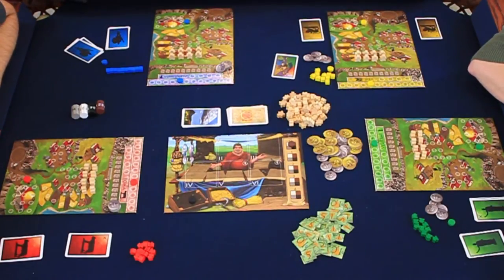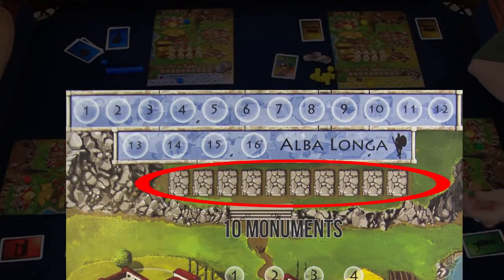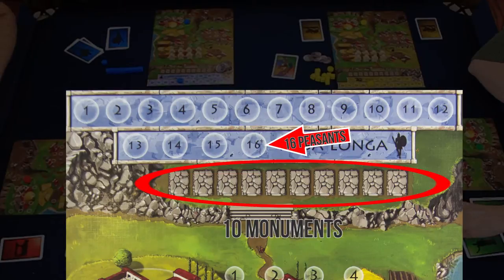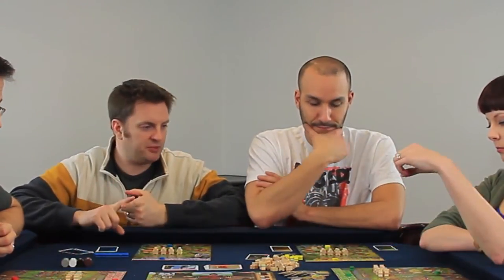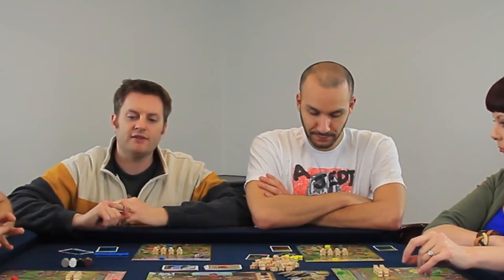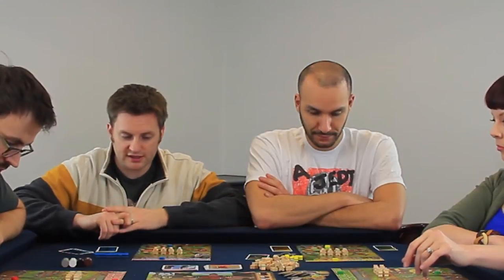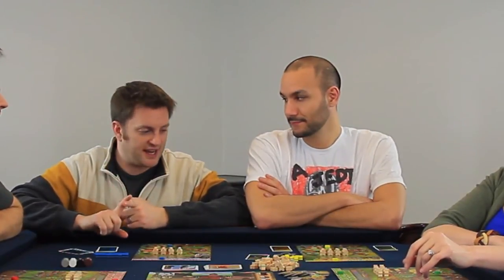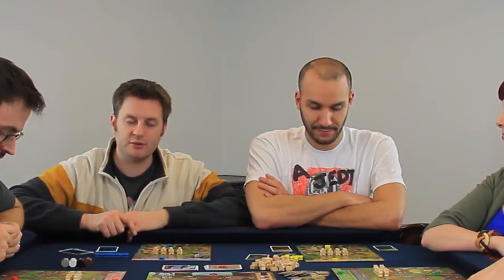How do you win? The winner is the first player to build all ten monuments and have a population of sixteen or more. At the end of the year you need to feed your people, and if you still have enough people and all monuments built, you win. If there's a tie — which happens frequently — it comes down to largest population, then biggest combination of money and wheat, and if still tied, they share the victory.